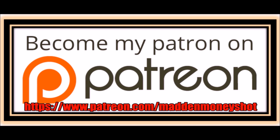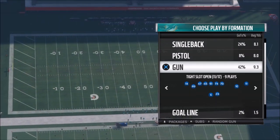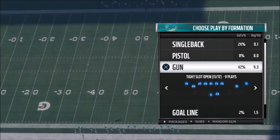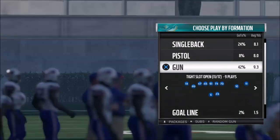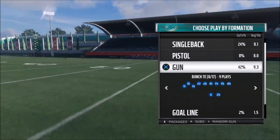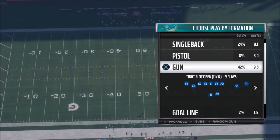If you need more help or want to show support, head over to my Patreon for exclusive content like ebooks, bonus plays, early access to videos, and more. Welcome back — this is Mad Money Shot sniffing out the mad cheese. I've got plays from the Dolphins playbook today, requested by a Patreon subscriber. I already put out a great series from Gun Bunch Tight End — one of the glitchier long-bomb touchdown plays — so check that out if you're using the Dolphins playbook.